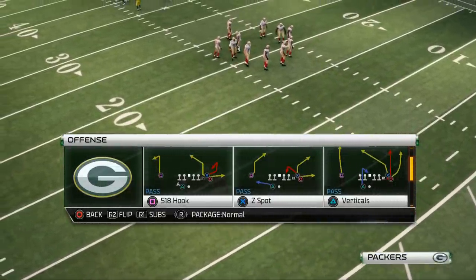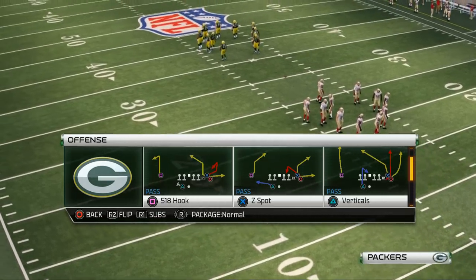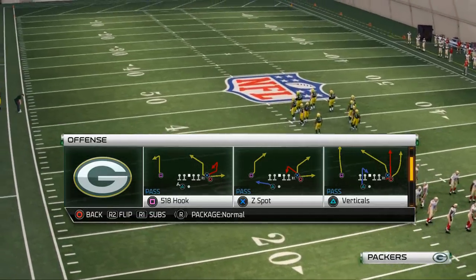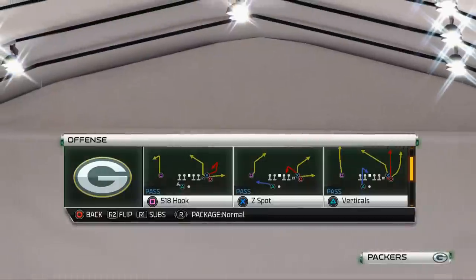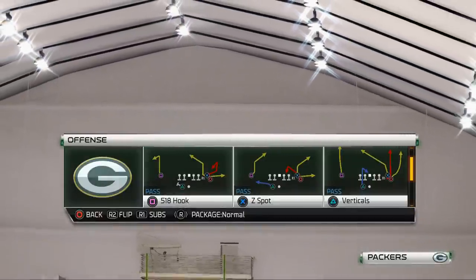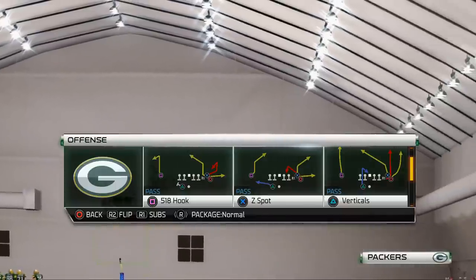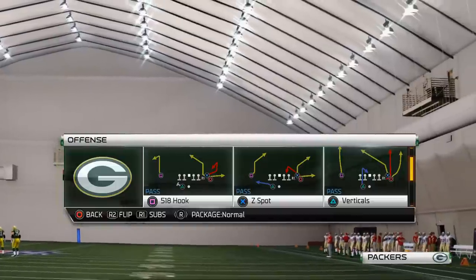What do you want to look for? What kind of routes do you want? Well, the Z spot is probably the best, most flexible zone beater in the game. You want to look for routes and plays that have a corner route or a post route. Those are the two key ingredients to beating zone defense in Madden NFL 25 — corner routes and post routes. You could create everything else you need with hot routes. For the Z spot, we see that it has a post and a corner route, so we're going to select it.